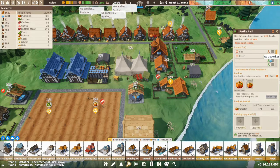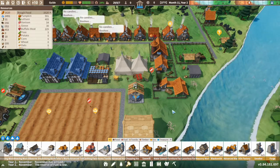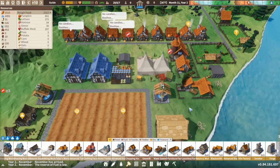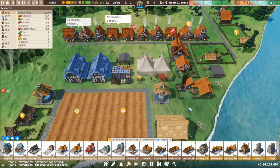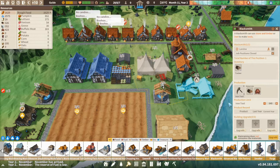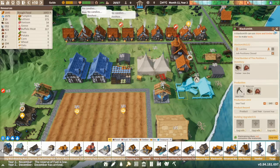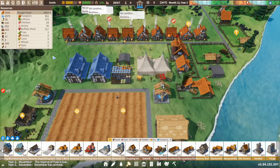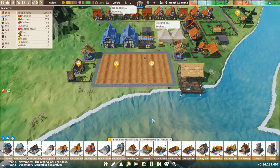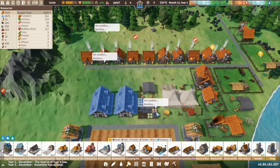We're going to take someone off this field and put them in the blacksmith so they can actually start working. And that is very very simple — it's just a blacksmith, choose what tools you want to make, and that is it. They will start making them and you'll start getting tools. Very simple and very easy.